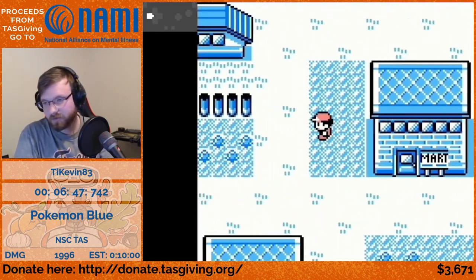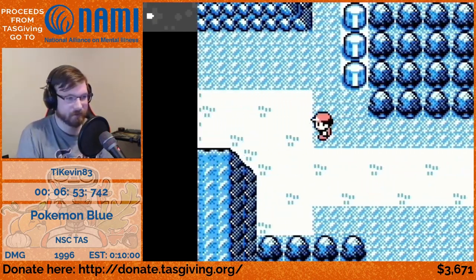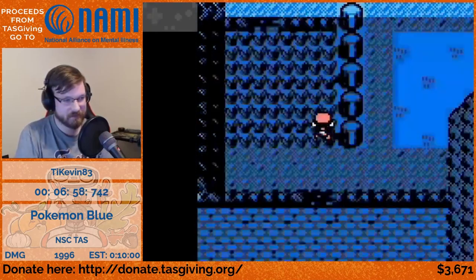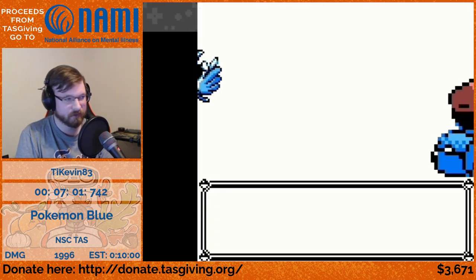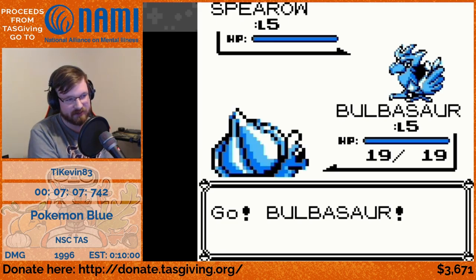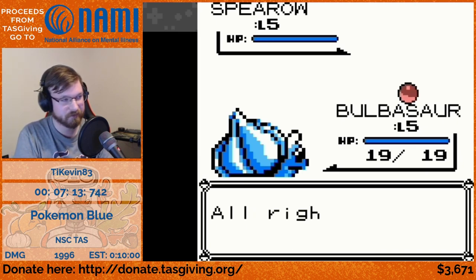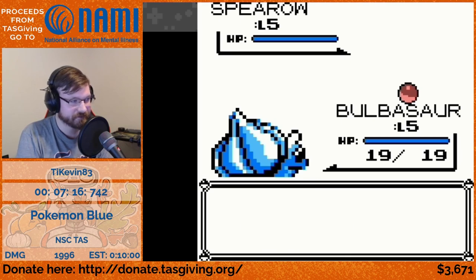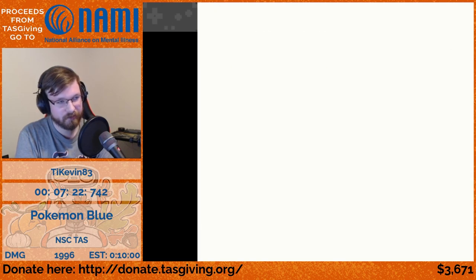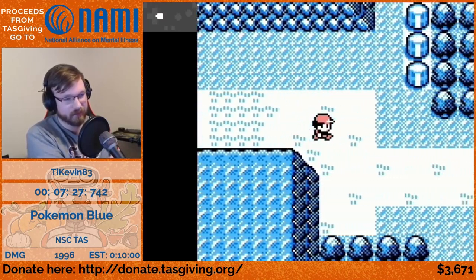We have to buy some Pokeballs for part of the TAS to work. As I mentioned, Bulbasaur's stats being specific is important — we also need more ways to put data in specific places, so we need to get a second Pokemon to deposit. We get a Spearow and make sure it has very specific stats. In the RTA run for Blue NSC, they do the same thing but have to save, quit, and reload.